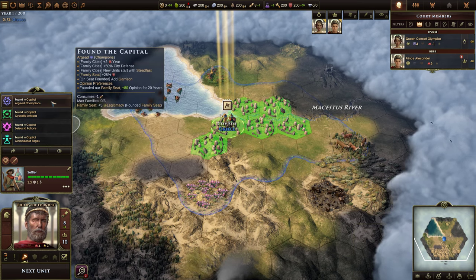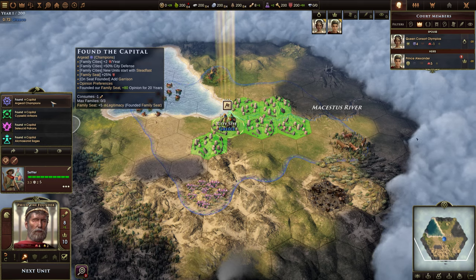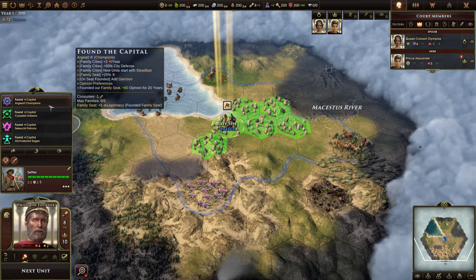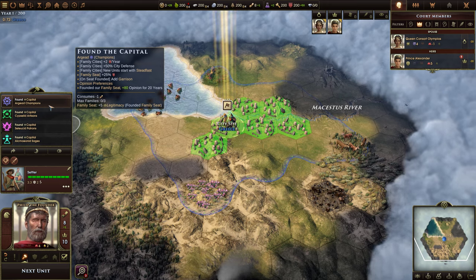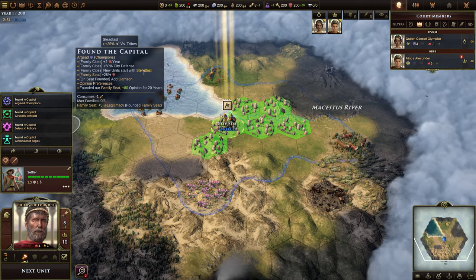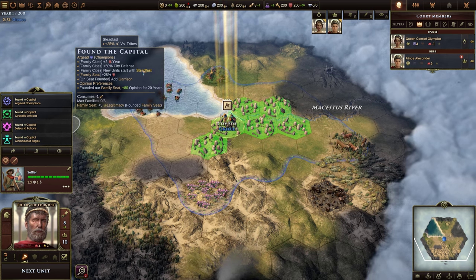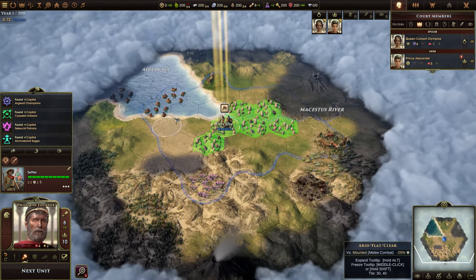We just need to figure out which family we'd like to have in the capital city. In Old World, you're only going to end up being able to choose three of these families to found cities — one of them will have to be left out. If we choose Champions, we get training per year, additional city defense, and new units will start with Steadfast, meaning they'll be stronger versus tribes. That's good to pick up pretty early.